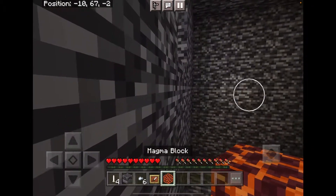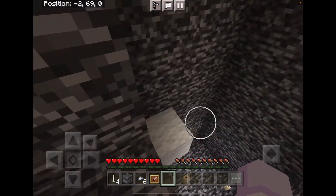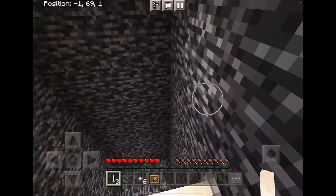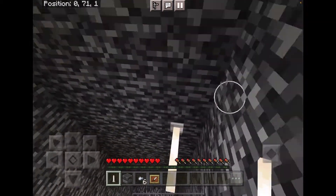I'm going to use the magma block to get out of this room. Then I'll place the end rod right there and get onto it, put my next end rod there, and put my next end rod here.